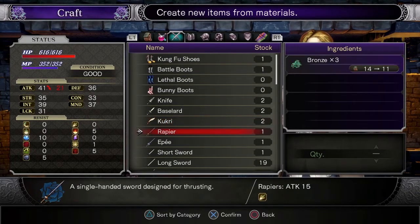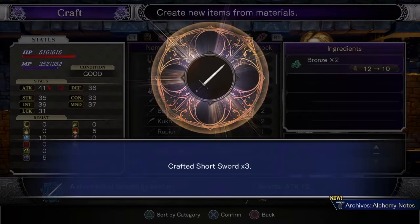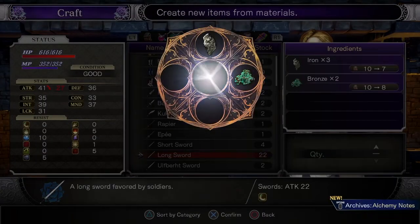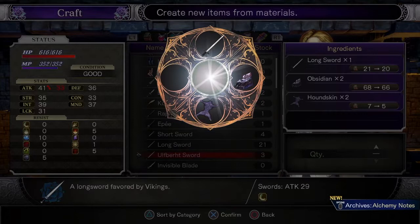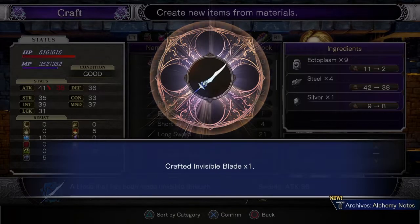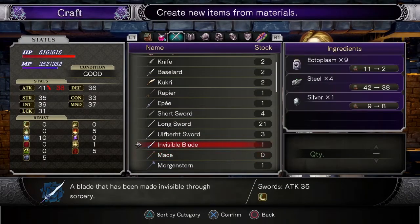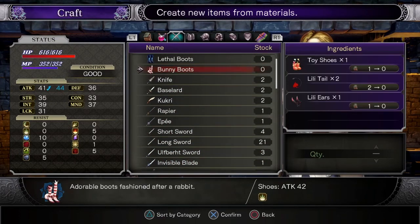We created the rapier. We haven't created the sword yet, so now she'll be able to give us a short sword, and she can give us long swords. She now sells that. We don't have anything to do with maces yet — we'll do those another time. So we've got swords, rapiers, and knives.